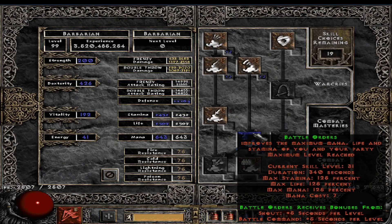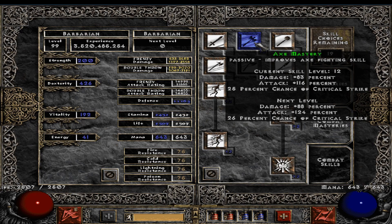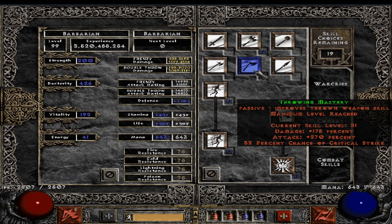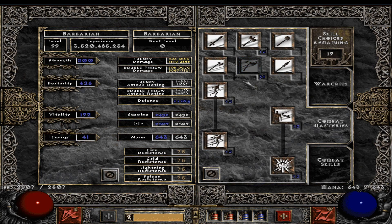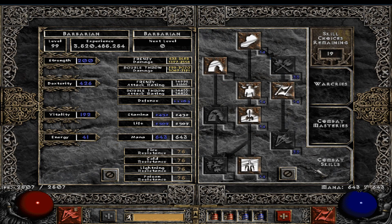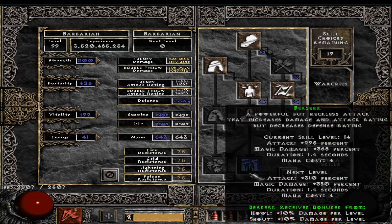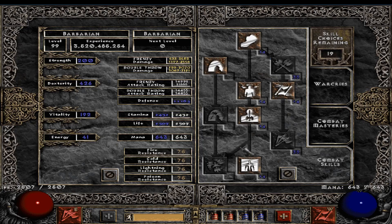For skills: one point into the pre-requisites, then max Battle Orders, and one point into Battle Command. One point into Axe Mastery will help damage, so definitely take that but no more. Max Throwing Mastery obviously, then one point into the passive skills. Natural Resistance is just so strong — you can cap resistances getting 58 all resist from that one skill alone. For Combat Skills: max Double Swing and max Frenzy. Due to the attack rating bug, we only put one point into Double Throw since apparently adding more points doesn't help. You can also take Berserk to deal with physical immune enemies.